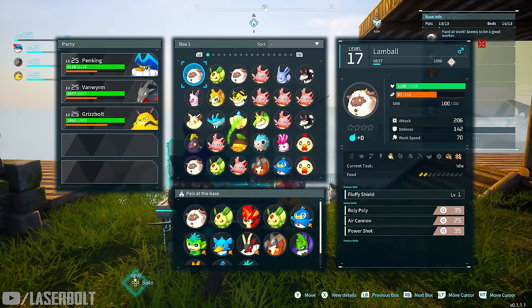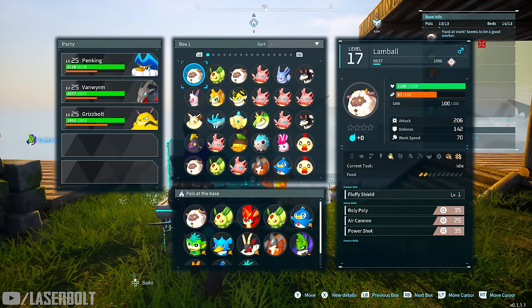The first thing we have is the level. The level is determined by when you capture the pal and the area you're in — the higher level area, the higher level pal. You can increase a pal's level two ways: by having them work on the farm to gain XP, or by bringing them along with you so they level up through your activities.